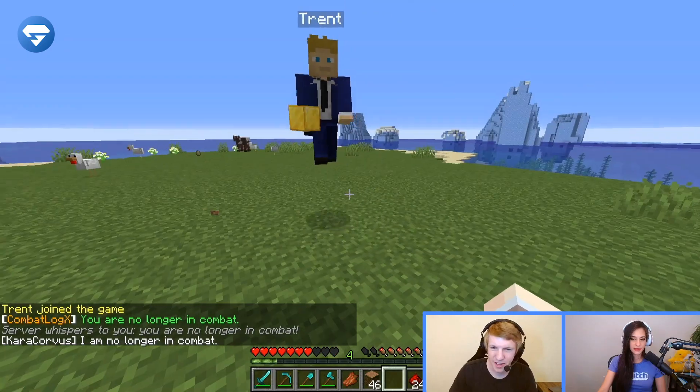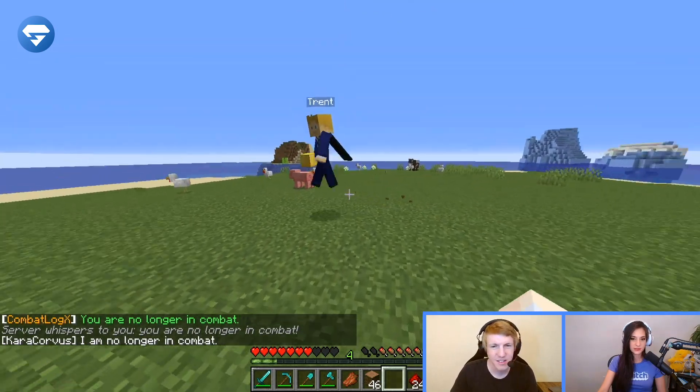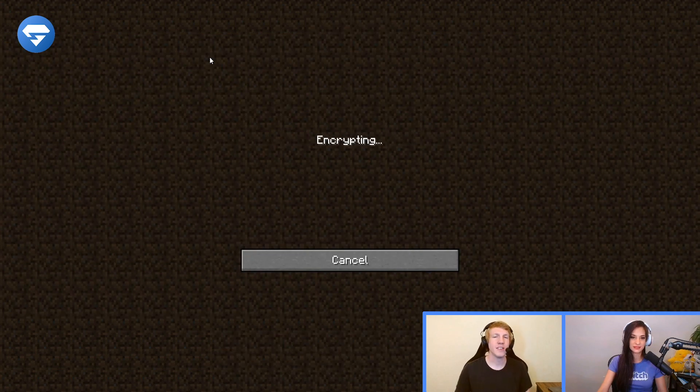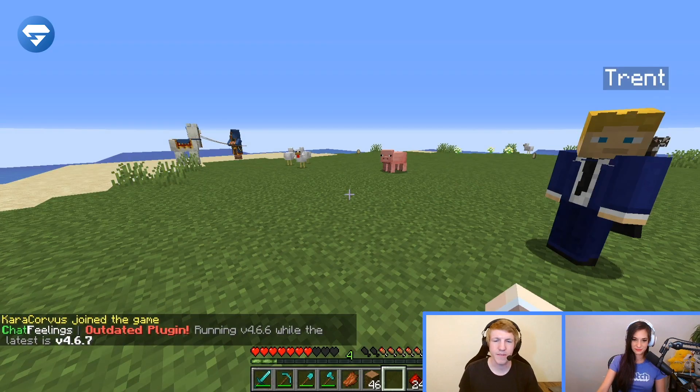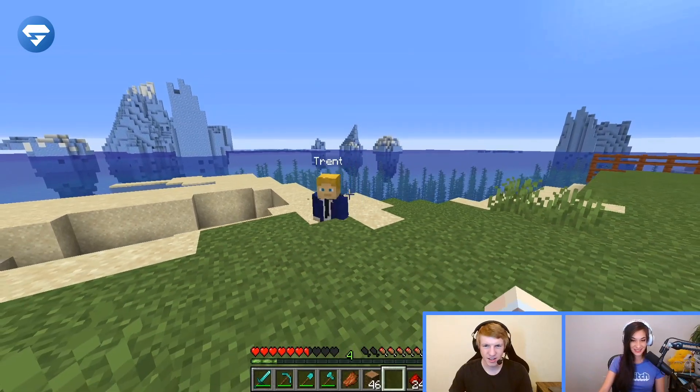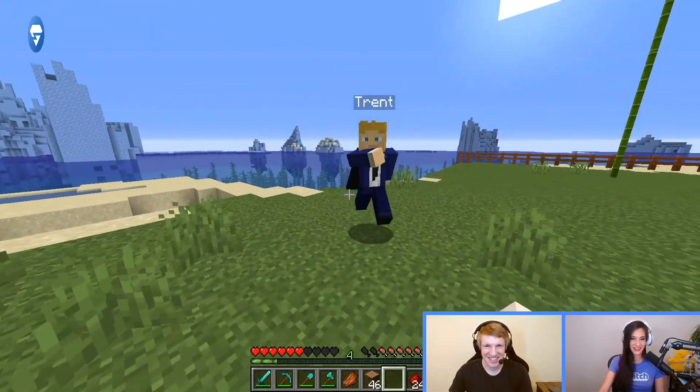We're no longer in combat, so I can log out and nothing will happen — you can log out safely. So the first person to exit combat is the loser. This is so that if you're in a duel and you're battling, you can't just log out and be like, 'I win because I didn't die — I logged out.' You can't hit it and quit it.